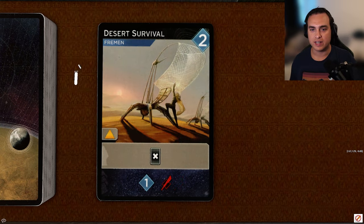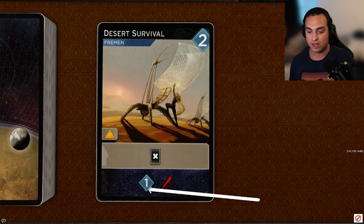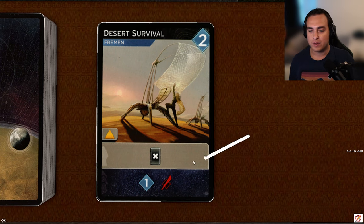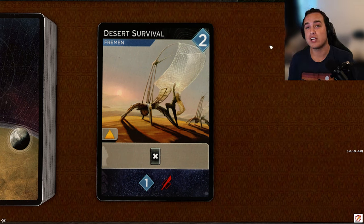Next up, Desert Survival, another two-cost card. It is a Fremen card, only has access to the desert, but it has a trash symbol, which I think is pretty solid. It also reveals for one persuasion and one dagger. In this game, deck building is a lot stronger — if you can get a couple of strong cards and start trashing down your deck, playing those power cards over and over again can be a win condition. I'd be more likely to go for Desert Survival if I already had a strong card or two and was looking to thin out my deck. It's a little situational. I'll give it a C.